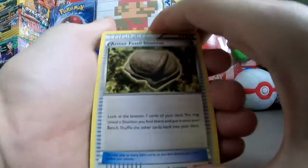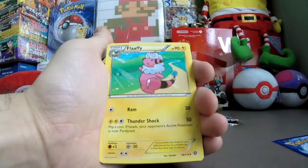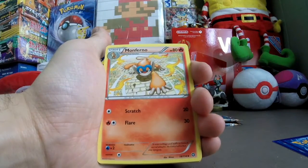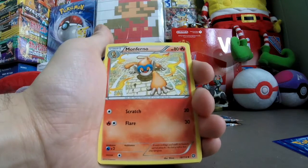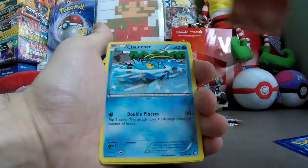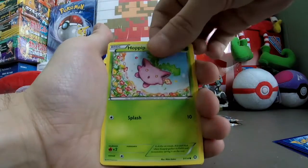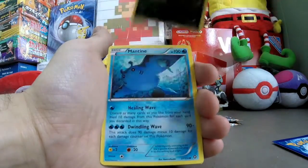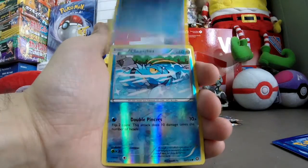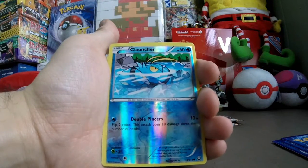For the first booster I have Armor Fossil Shieldon, Flaffy, Monferno — what is he climbing up a wall or just crawling on the ground? I can't really tell at that angle. Clauncher, Fletchling, Hoppip, Meowstic. For the reverse foil — not rare, it's actually a common. Just a common Clauncher.